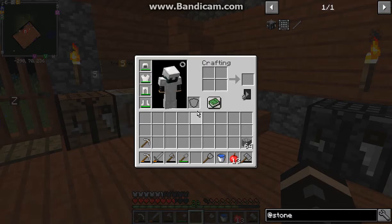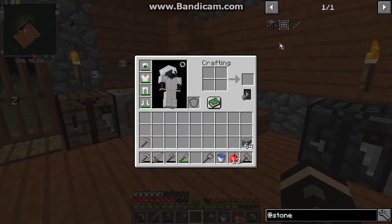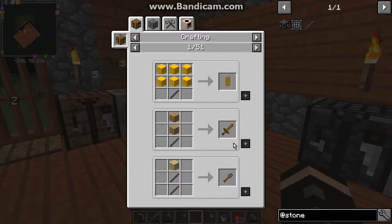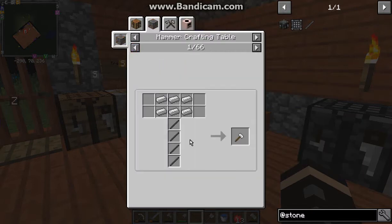Hello everyone, this is LontanDuck2 and welcome to another mod overview, this time on Stone Crafting Table 1.12.2. It basically adds a stone crafting table — works like so. Stone sticks can also apply to any tools at all.